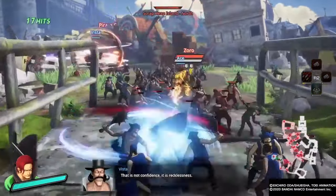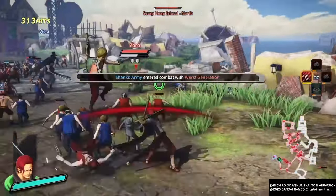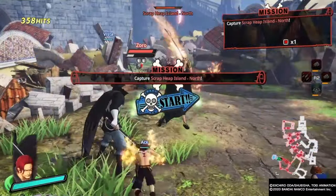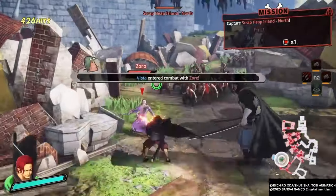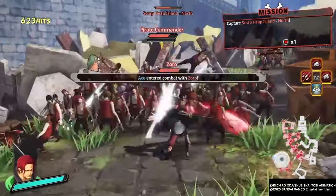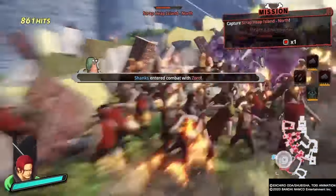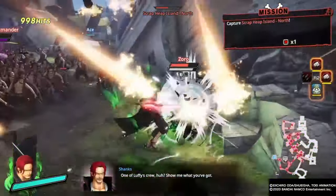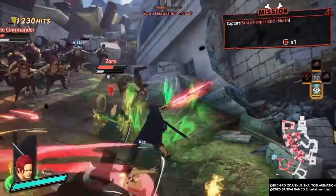I also like that his taunt is his Conqueror's Haki Walk. It's from when he's on Whitebeard's ship, and it was a move in Pirate Warriors 3. Now it's his taunt, and it actually does still do damage. It's not super usable because it doesn't do a ton of damage, but it is possible to use in combos and it looks pretty cool. We'll go over his special moves and his combos and then continue in this map.